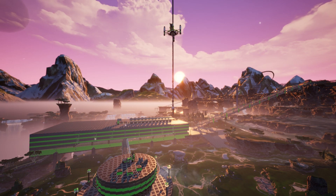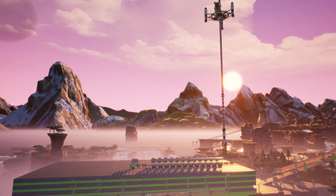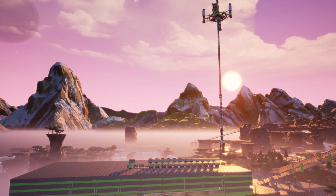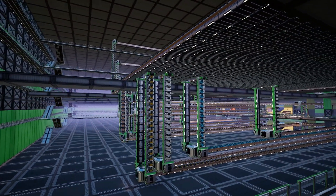Next up we have the circular tower, which is an awesome monument and viewpoint whilst doubling up as a radio tower and a makeshift launch pad. From up here we can also see the large main factory, which looks gorgeous at sunset.